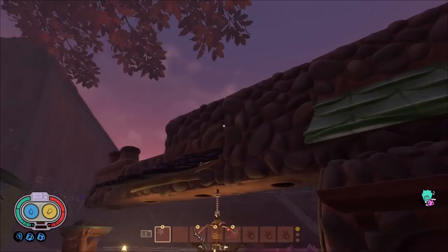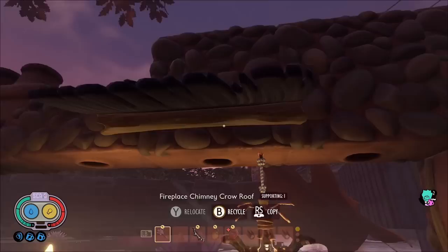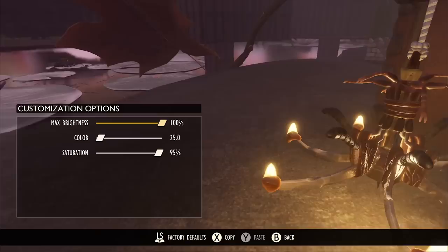Next we have the new fireplace items. We've got the hearth as well as several chimney pieces: the clover roof chimney, the regular chimney, the feather chimney, the half chimney, and the chimney with a vent on top. There's no pinecone roof chimney yet, which probably will get added because it makes no sense not to have one.